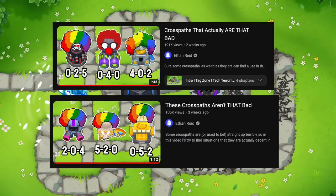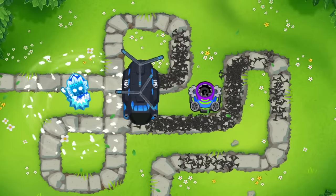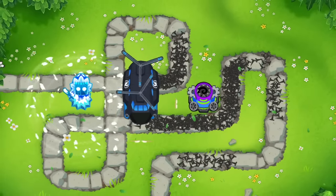Today we'll continue the series of videos with cross-path thumbnails and talk about how the wrong tower cross paths make the ability stronger.